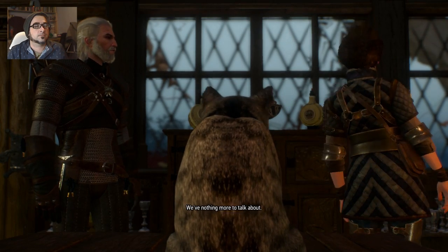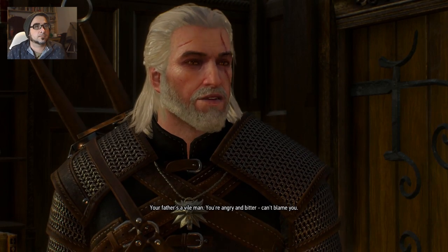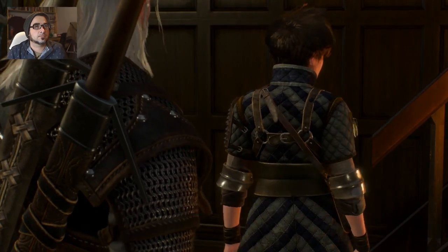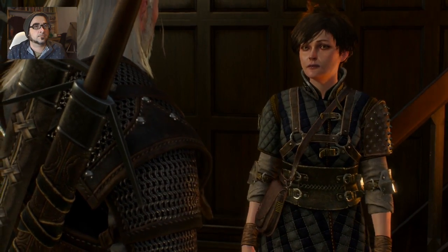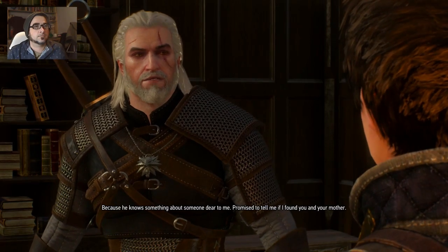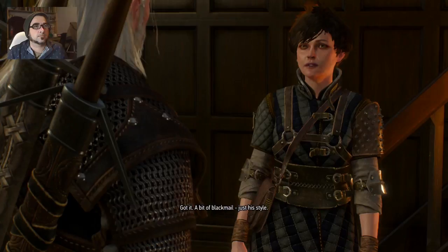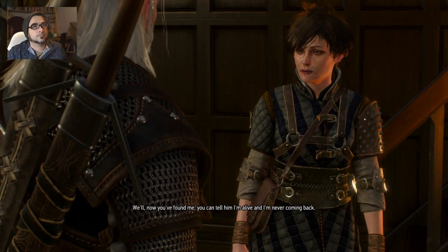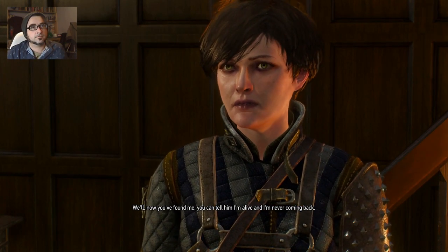We've nothing more to talk about. Your father's a vile man. You're angry and bitter — can't blame you. Why do you help him then? Because he knows something about someone dear to me. Promise to tell me if I found you and your mother. A bit of blackmail, just his style. Well, now you've found me. You can tell him I'm alive, and I'm never coming back.